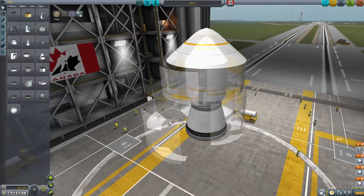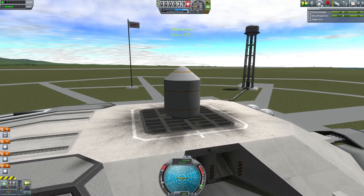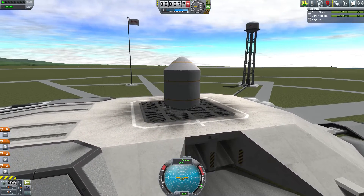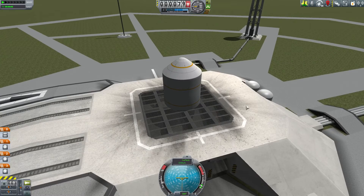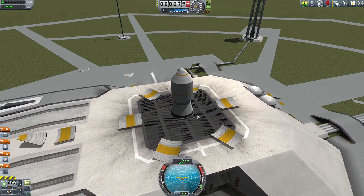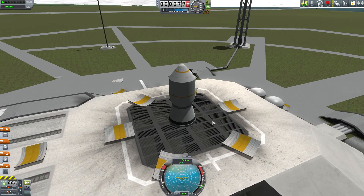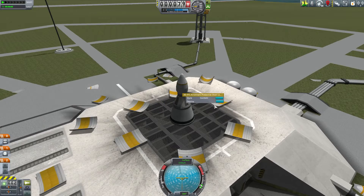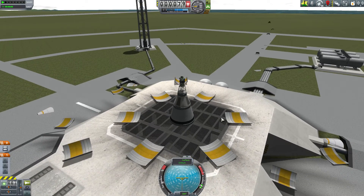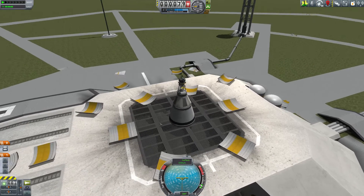Let's put this back together and I should be able to show you the difference out on the launch pad. So let's launch. Okay, so if we look at this first fairing, it's set to confetti initially. Let's deploy it — and you see all those pieces, both vertically and horizontally, they split apart. Same with the next one — all kinds of pieces. And then finally the top fairing, some more pieces flying around over there. You can see that's quite a lot of debris, quite a mess. Let's relaunch this same vehicle and I'll show you the difference.